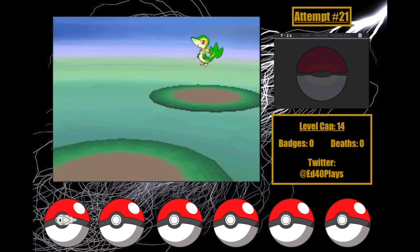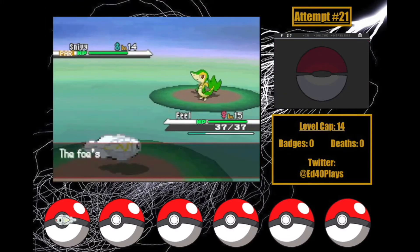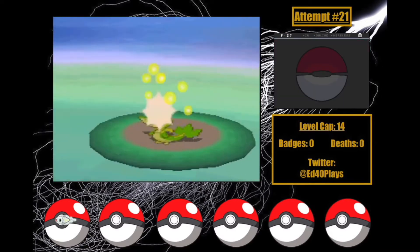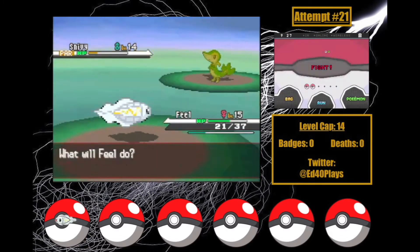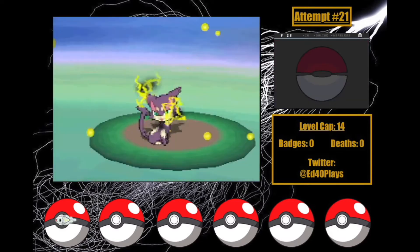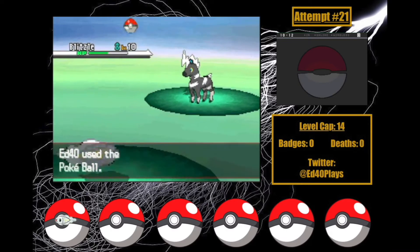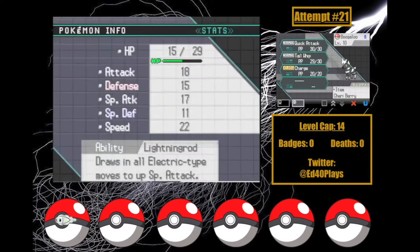Battle 3 with Cheren goes about as planned. Snivy takes Feel to just above half and gets a Leer off, but thankfully stays poisoned so a final Tackle takes him out. Purrloin goes down in a Spark, and now I get to catch Blitzle! I catch one and name him Boogaloo. He has a Lax nature, which will hopefully help, and Lightning Rod — which I'm really excited about!